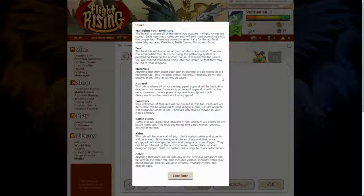Anything that may assist your clan in crafting will be stored in the materials tab. This includes things like ores, minerals, skins and organic plant life that cannot be eaten.